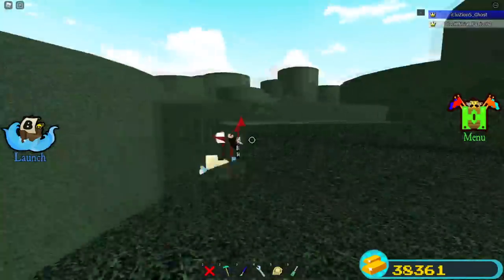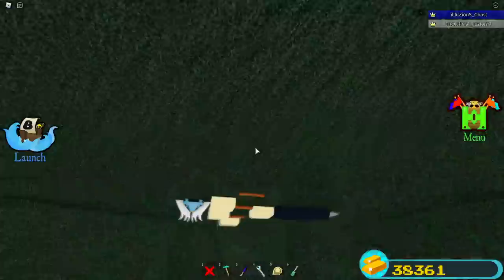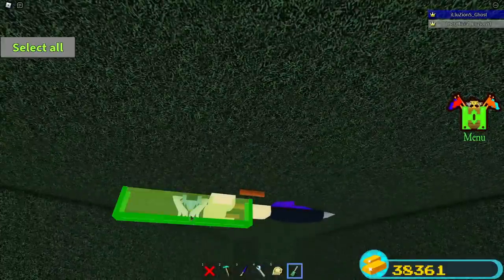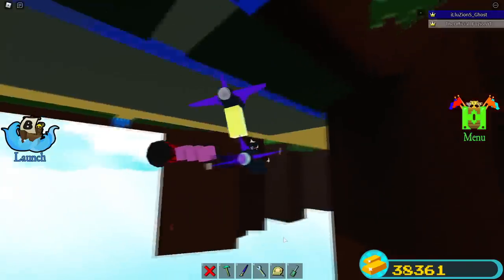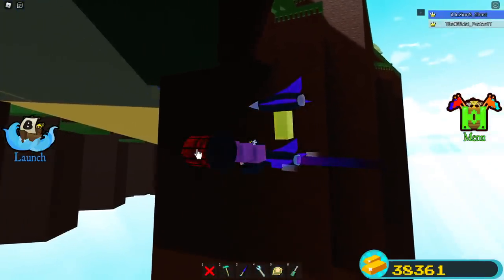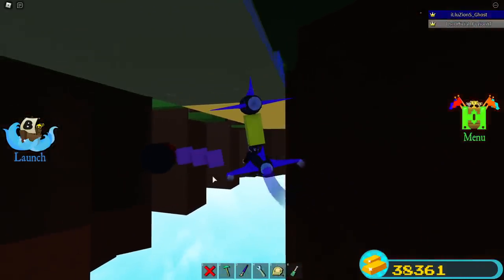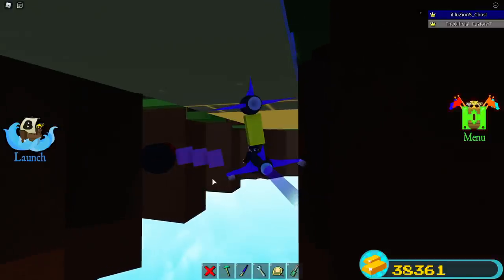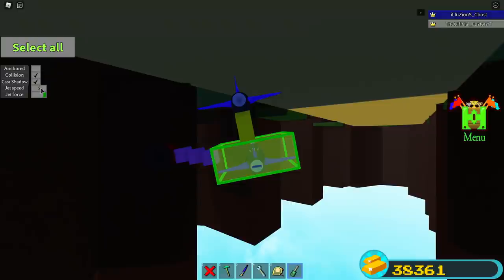We're going to hide it right here — this is actually a perfect spot. We're going to anchor that right there. Alright guys, we're actually going to be hiding this ultra thruster under the map.